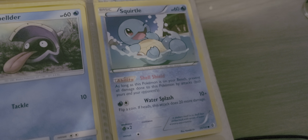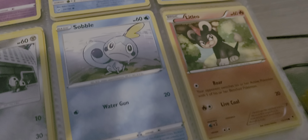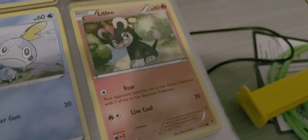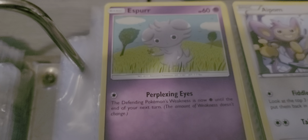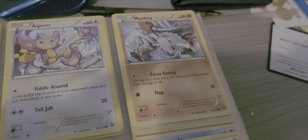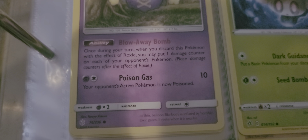Got a bit mixed up in my words there, sorry. Aeron with Tackle and Metal Call. Sobble with Water Gun. Let Leo with Roar and Live Coal. Here we have Esper with Perplexing Eyes, Ape Bomb. Mankey with Focus Energy. Coughing — Blow Away Bomb is its ability, and Poison Gas.